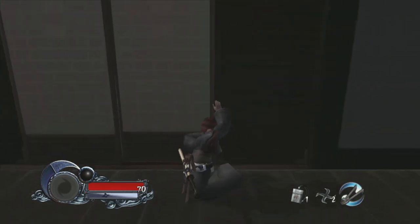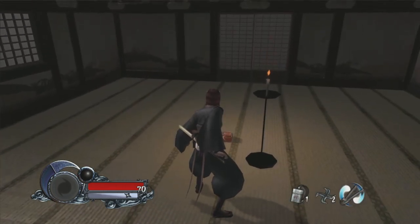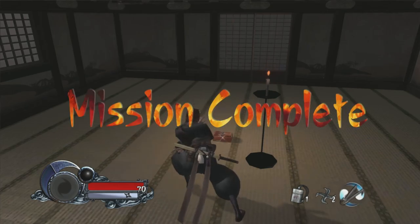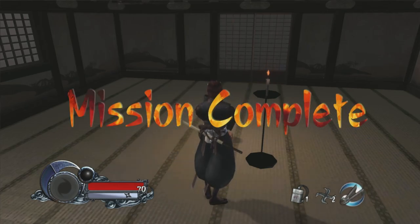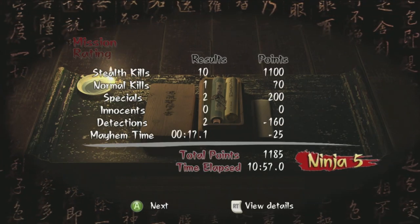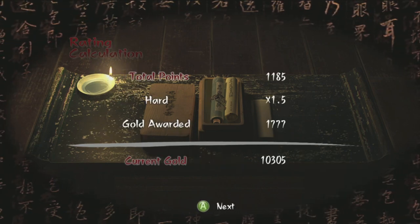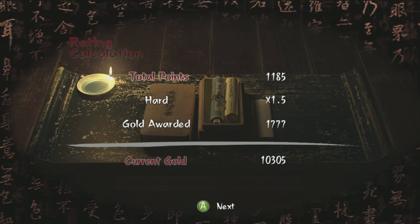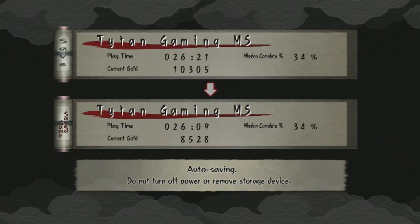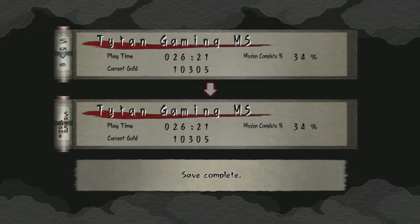Now how did that go — did we get Ninja 5? Come on. That mission is going to be very tight for Ninja 5. Oh yes we did! Only won by an inch — yes! And we can get the next skill as well. Doesn't matter if you win by an inch or a mile though — as Mr. Diesel said, winning my friends is winning.